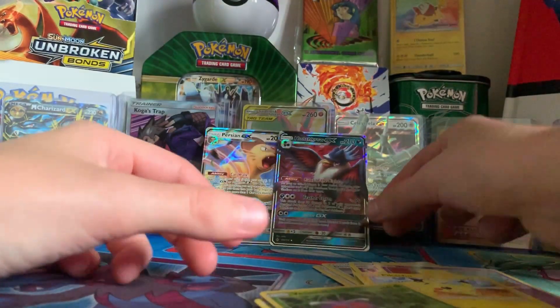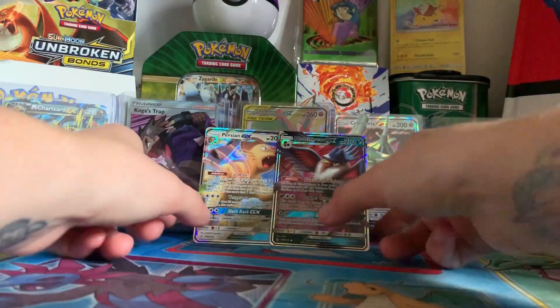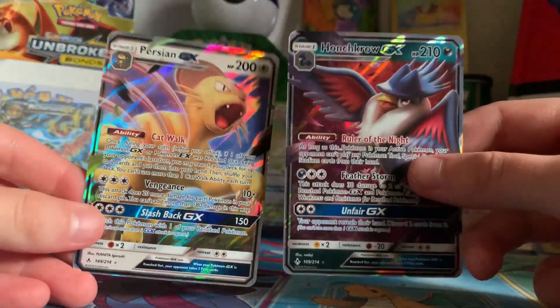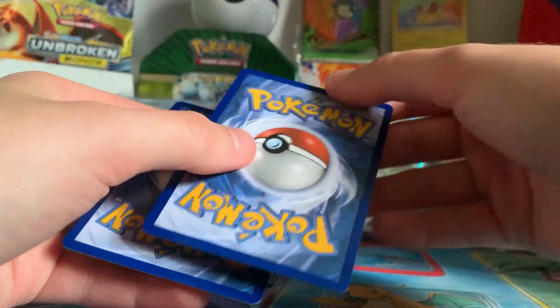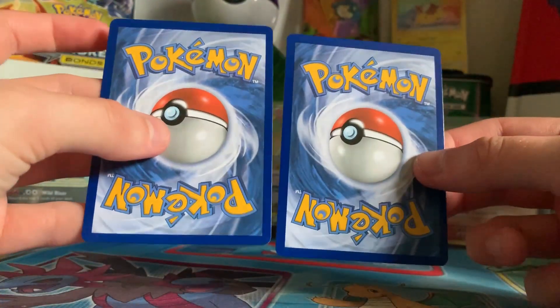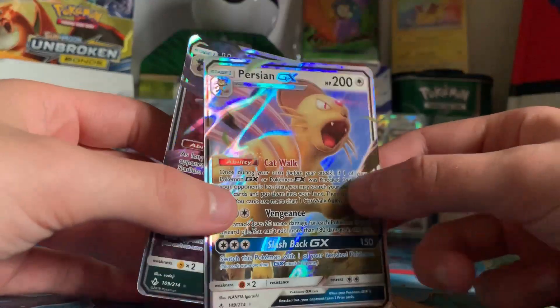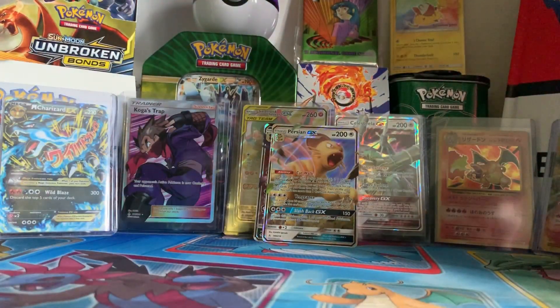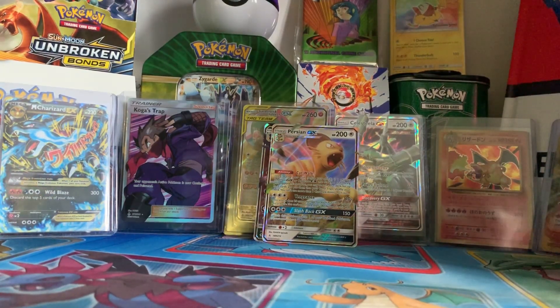So we did get two GXs in this part — Persian GX and Honchcrow GX. I've noticed that all these cards are in phenomenal condition, so I'll pop those straight in sleeves and get this part edited. Thank you all for watching. If you enjoyed, leave a thumbs up, comment, and subscribe. Tell me what your favourite pull was and what you think we're going to get in the upcoming parts.